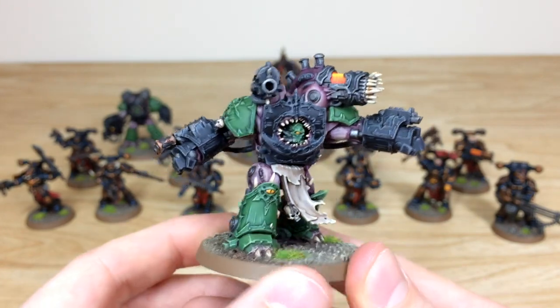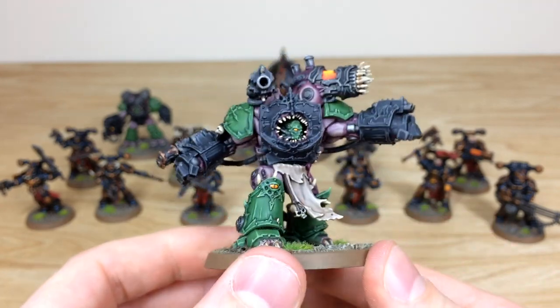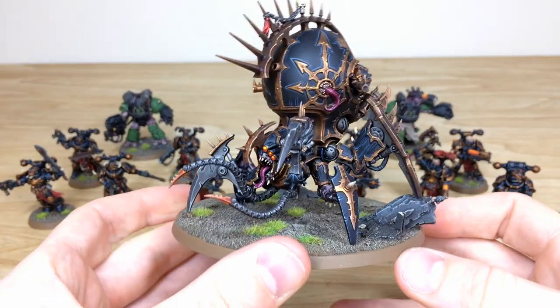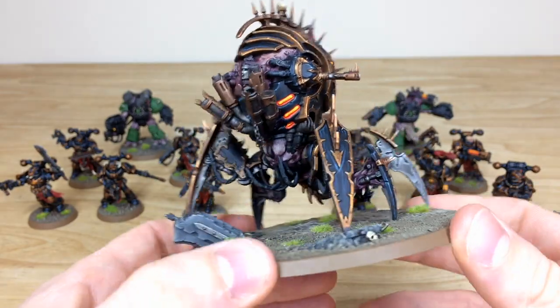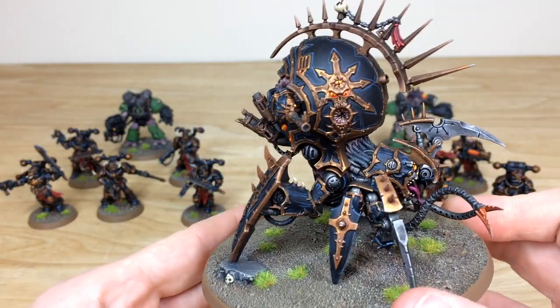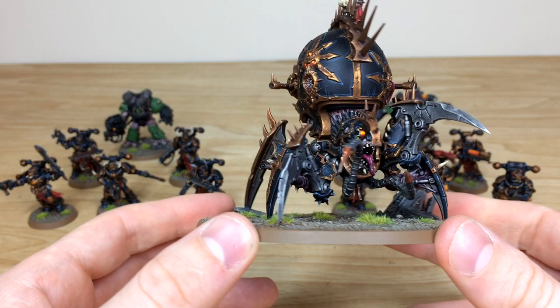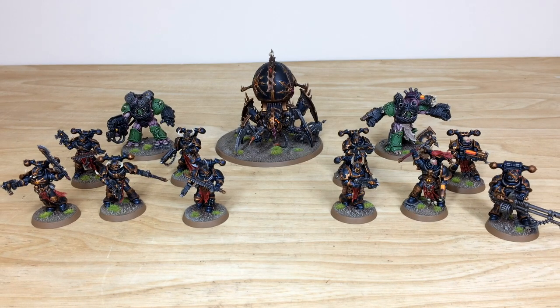Pulling forward the second Obliterator — same consistency, all areas of detail fully painted, with lovely orange plasma glow and teeth painted in a great fashion. The little horns and the muted palette really work well. Then the Daemon Engine is really cool — all the little lights, lens details, and metalwork all painted and highlighted, with a lovely orange glow from the engine and all the eyes done on the side. I love the biomechanical finish on this model — it's really cool.